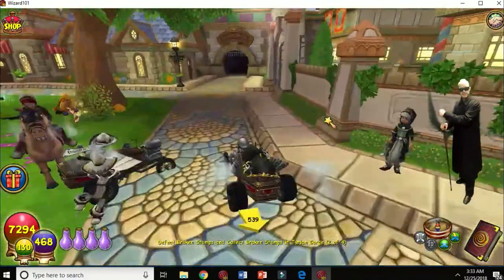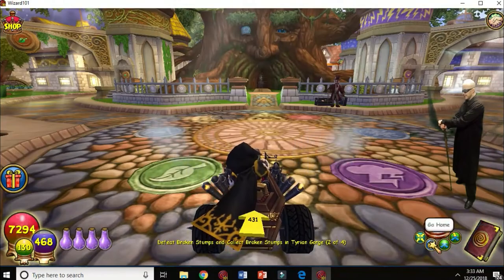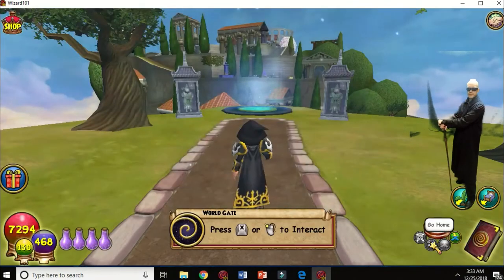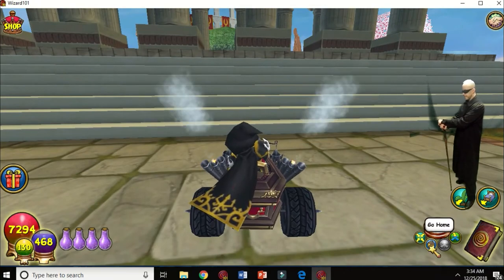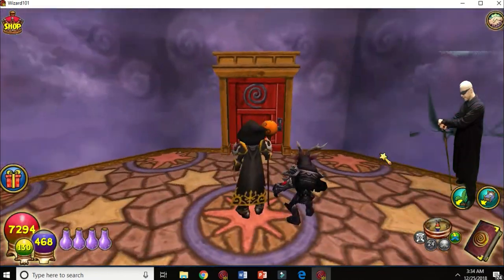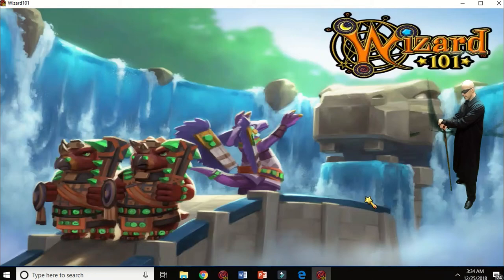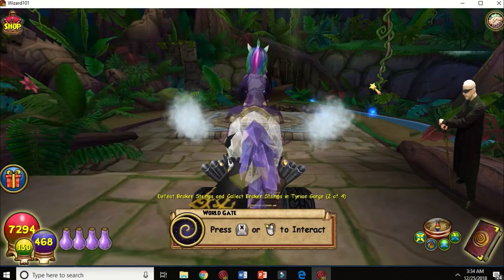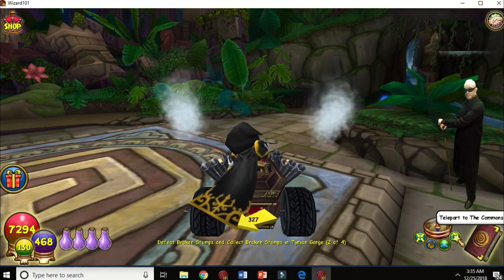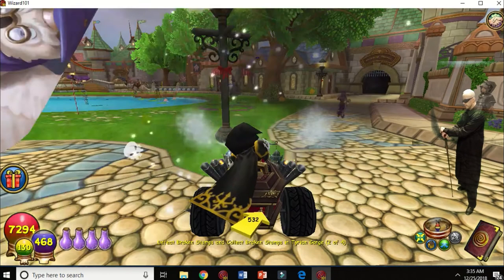Teleportation is good — it prevents you from having to walk or drive everywhere. It does cost mana though, so if you're in a tight spot and need your mana, be aware. When you go to your house and your palace and click that house icon again, it'll take you back to the dorm — convenient if you need to go back to Wizard City. And if you're in any other world — in this case Azteca — click the re-teleport button in the lower right and it'll take you back to that exact same spot.